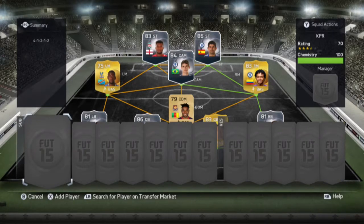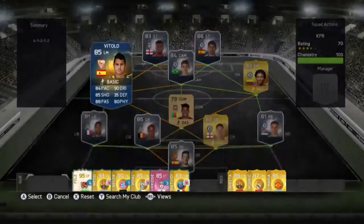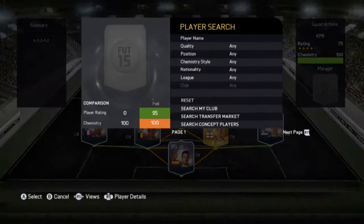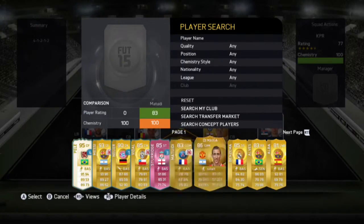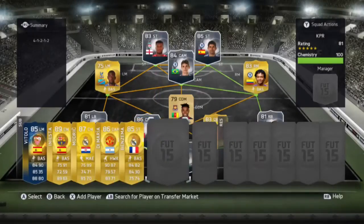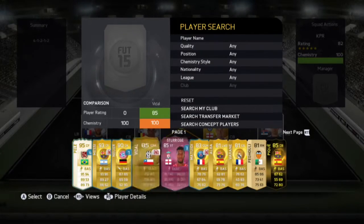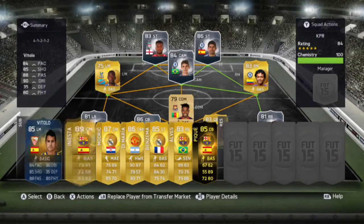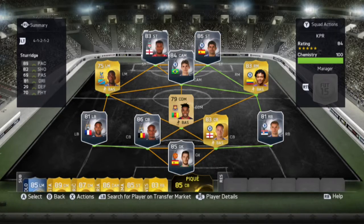For subs, it doesn't matter who you have on your bench because subs don't mean shit unless you get a player injured. So I'm just going to put all my best players onto the bench — there goes Iniesta, bit of Modric, Dani Alves, and then I'm just going to go for my shitty inform which I got in a free pack. Look, I've got an 84-odd overall rating up there.